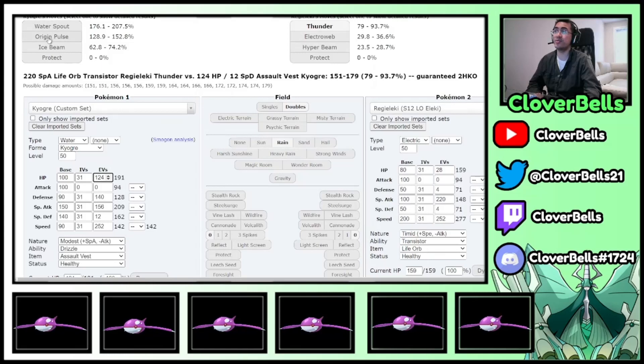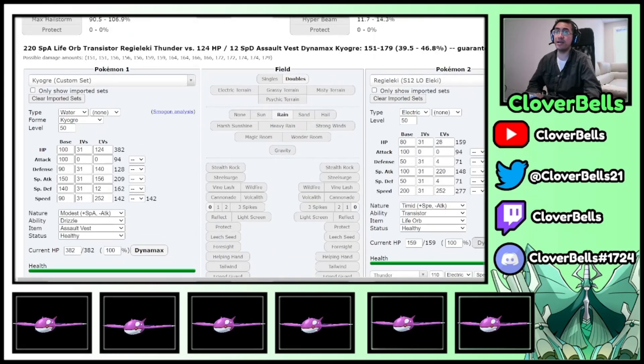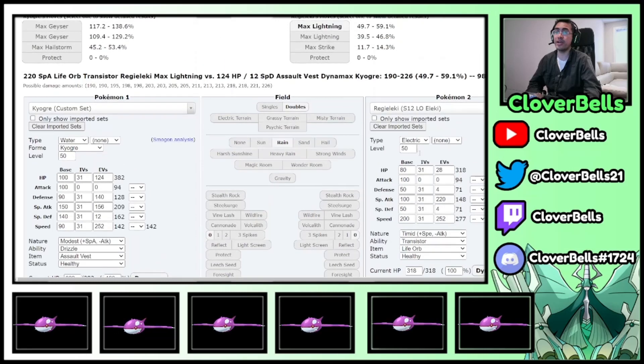Look at how much damage we're doing back with our moves. What if we were to Dynamax this? Even if the other side goes 252 and Dynamaxes, Regieleki going for Max Lightning still doesn't kill us. And then we just kill it right back with Max Geyser. Assault Vest Kyogre is such a good Dynamax candidate — that's why people use it. You live certain things and your Dynamax moves still hit like a truck, and your Origin Pulses at the end are still doing big damage in the rain.